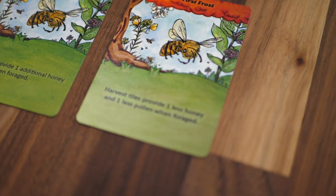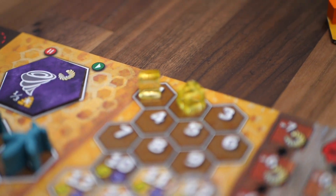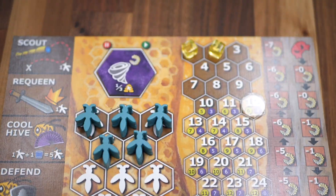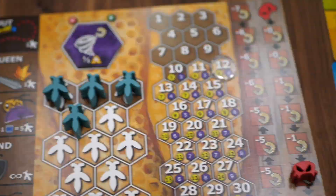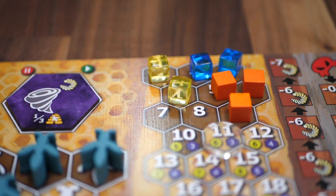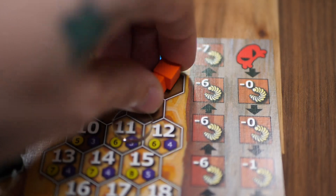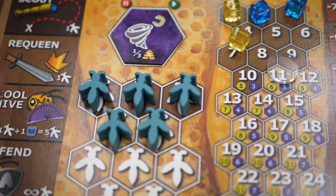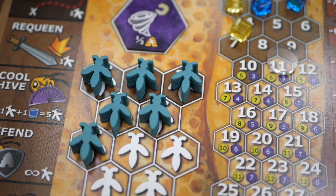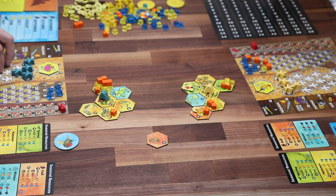When starting a new month of play, you first need to feed your bees, spawn new workers, and check for swarming. Bees need a lot of energy for their work, and they get this from honey. One honey resource will feed up to two of your workers. Any workers you cannot feed starve and are removed from play. The pollen resource lets you gain new workers each month, but be careful with your resource management. New bees will only hatch if there are empty spaces for them within your comb. If you're high enough on the disease track, you may even lose some workers to disease.